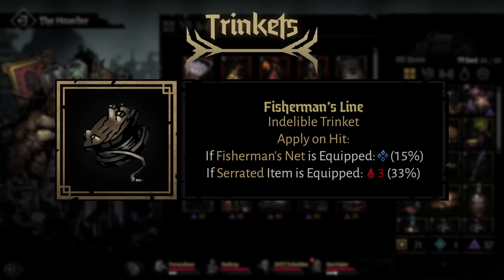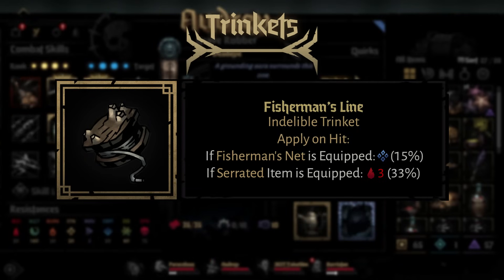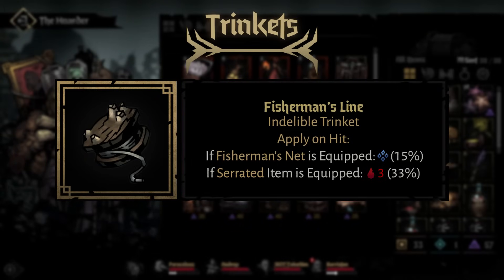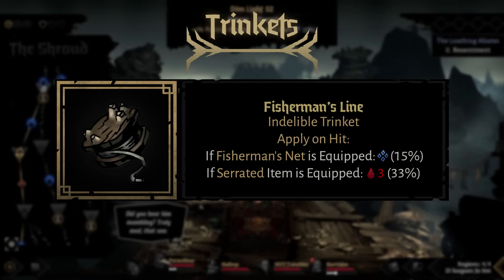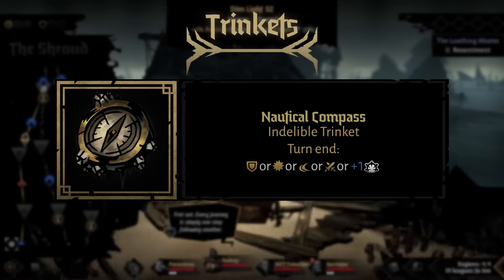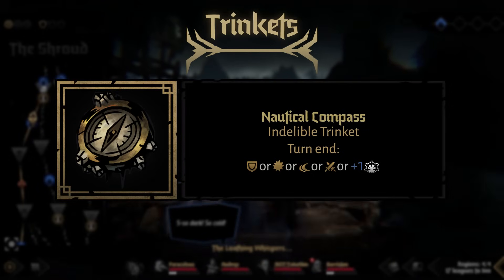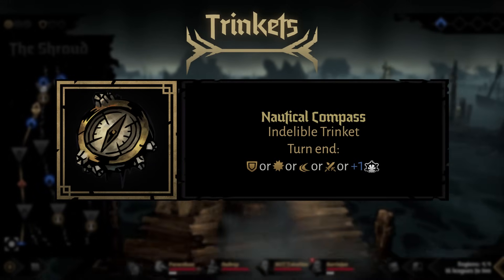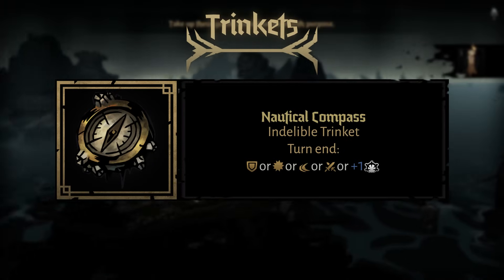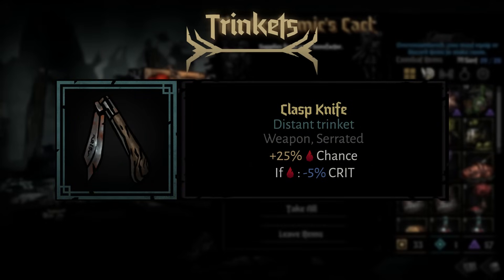The Fisherman's Line is a cool indelible trinket — if you have a fisherman's net item, every time you hit something you have a 15% chance to stun it, which is super good. With a serrated item instead, you have a 50% chance of bleeding the target for three damage — not as good, but okay. The Nautical Compass is one of my favorites: about a 20% chance on turn end to give you stress, block, crit, dodge, or strength. Most characters appreciate any of those, making it a really good universal trinket.